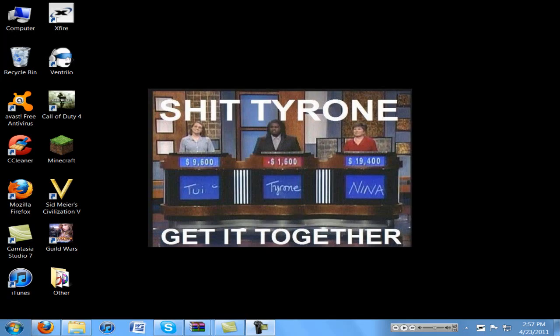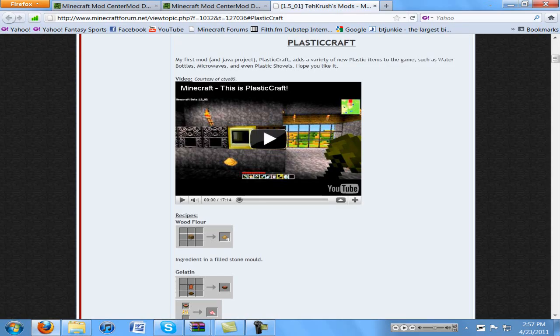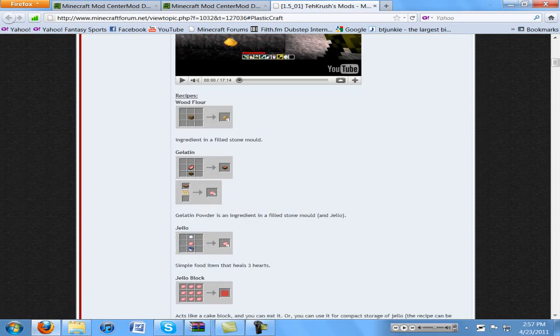What's going on guys, ClassGear today with another tutorial on how to install a mod. The mod we're going to take a look at today is actually Plastic Craft. It basically adds anything related to plastic. There's also rubber and plexiglass and all that good stuff. So real quick we'll take a look through the recipes and then I'll show you how to install this.